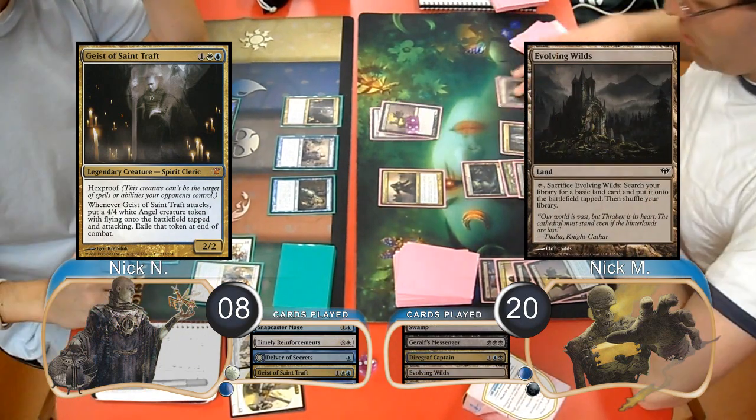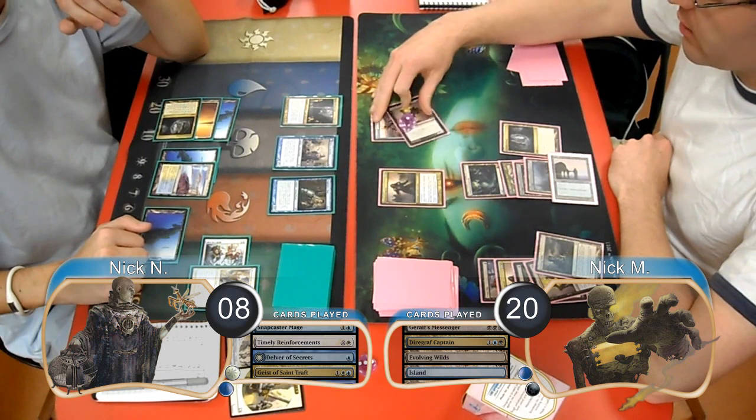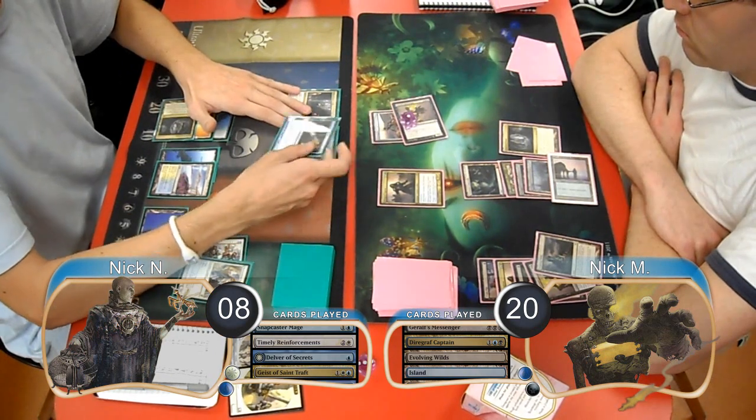Zombies then laid down an Evolving Wilds and immediately sacrificed it to go find himself an island. He attacked with his Messenger again, so Delver just chump blocked it with his Snapcaster Mage.